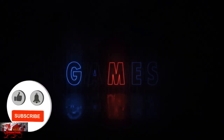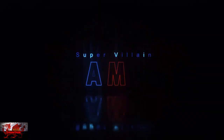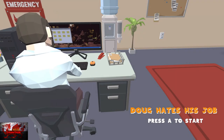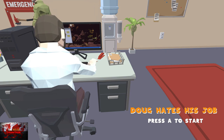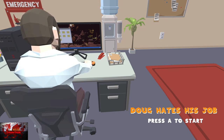Hello there guys and gals, the Wellstrenter here back with yet another 100% achievement guide. This time we are getting it all in Doug Hates Job, a brilliant beat-em-up indie game developed and published by Supervillain Games. It's usually available for £5.79 but is on sale right now for a tiny £1.15 slash $1.39 from the US. So this is so worth it.